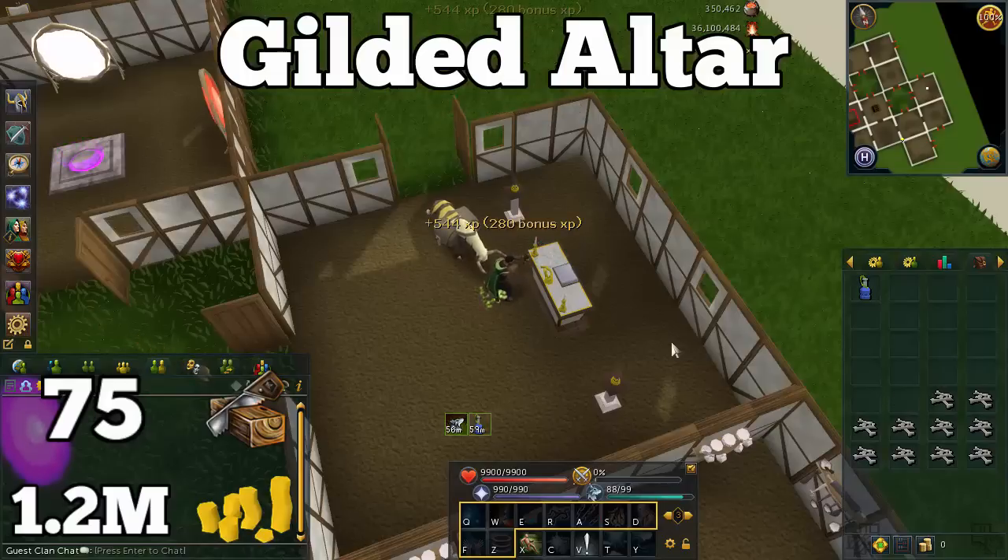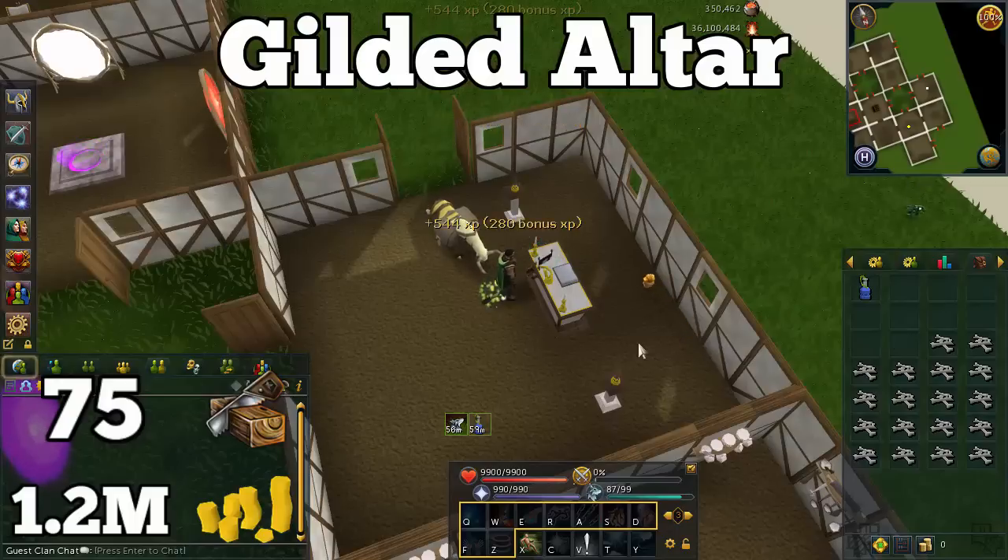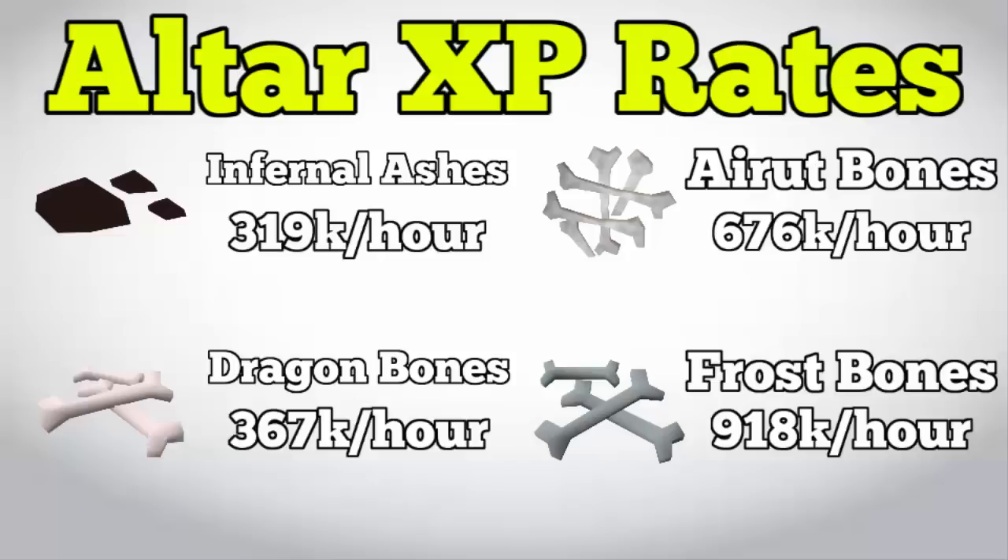Bring two clean marrentills every trip to your house, light both burners, and then start using bones on the altar. You'll want a beast of burden filled with dragon bones or whatever type of bones you're using. Withdraw bones from your familiar when your inventory is about to empty, continue using all the bones, then bank and teleport right back to your house. It's a very simple method — just make sure you're wearing your prayer suit and have your Juju prayer potions active.